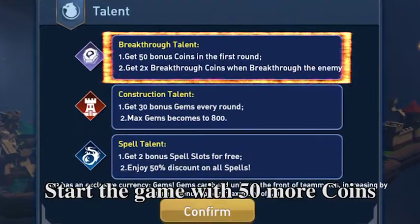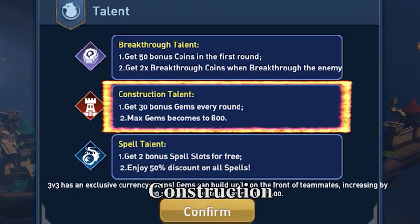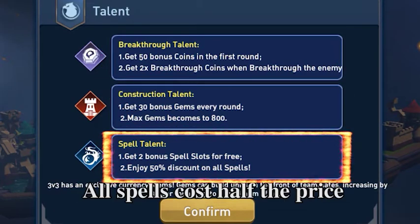Brick Through starts the game with 15 more coins and gets double coins after Brick Through. Construction allows you to build troops for teammates. Spell makes all spells cost half.